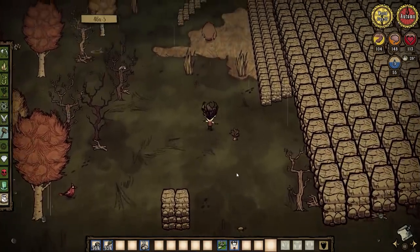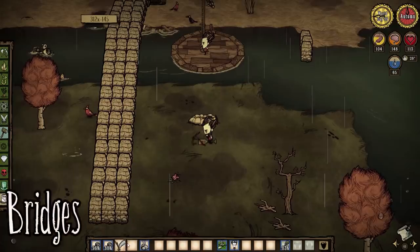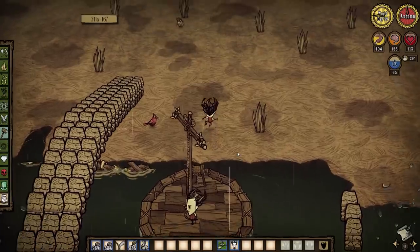If you mess up, you can actually hammer and destroy walls that are above you. So don't worry if you accidentally put a wall in the wrong spot. Using these stairs, you can make bridges that go over the water — no more garbage boat bridges, these are the real bridges.